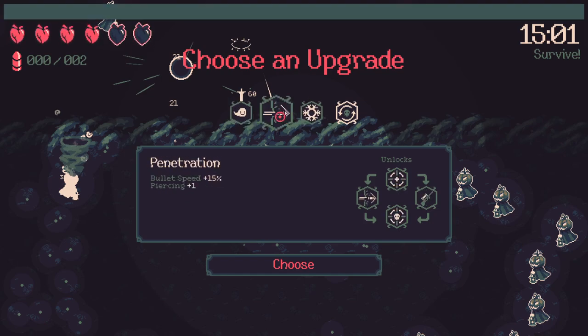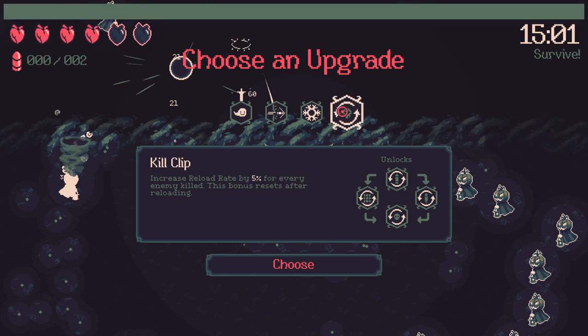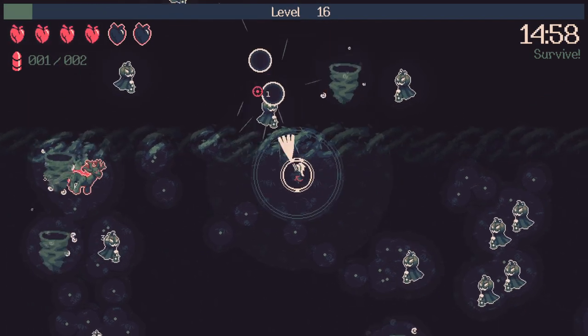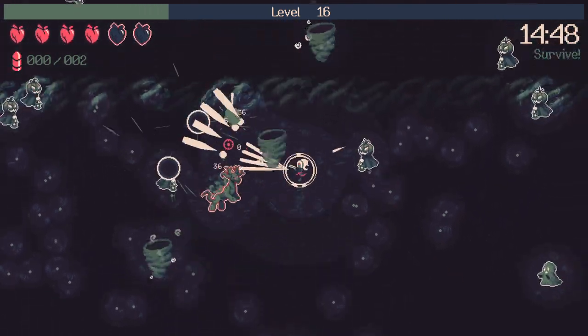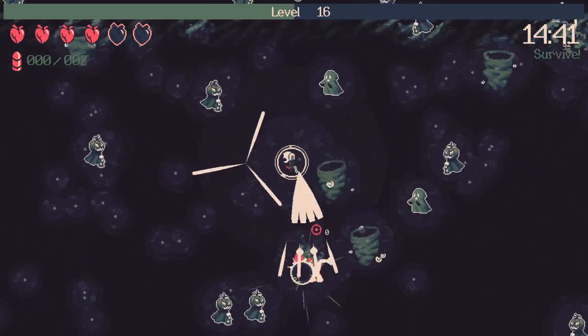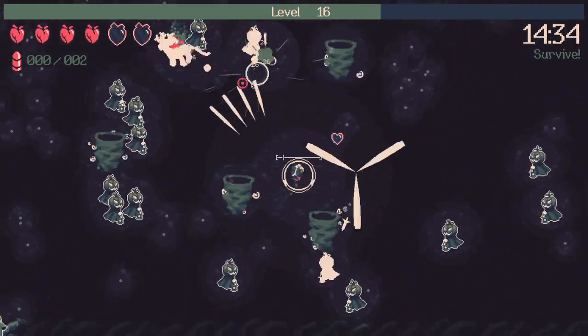Bullet speed is nice for increased shot distance. Kill clip is not a bad perk, but I just don't know how it interacts with one-shot guns — you shoot and immediately start reloading, so you might not get the reload reduction benefit. I'll follow my gut and assume kill clip does nothing for us. Penetration gives a slight benefit so we'll take that for the shot speed. And wait — shouldn't one of my spirit hearts have converted to max HP by now? Oh well, there's another spirit heart.